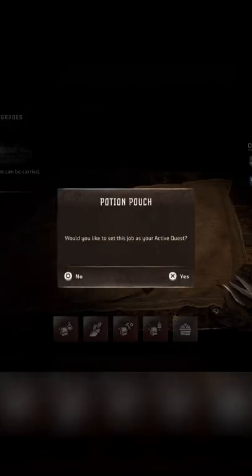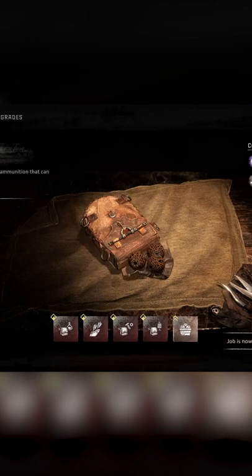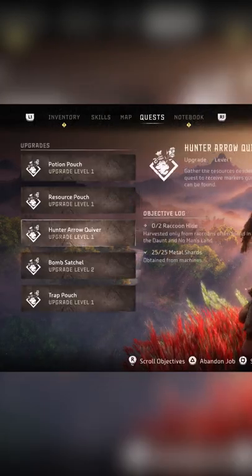At any workbench you can press triangle to create a job for any required parts. You should be doing this for all of the pouch upgrades every time you need them, because this will add a marker onto the map showing where you can find the various creatures you will need to get the pouch upgrades — and pouch upgrades are a must.